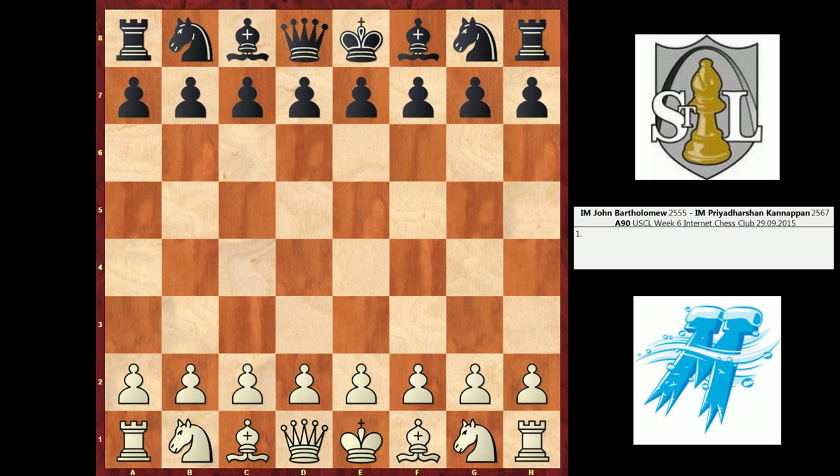Hey guys, this is John, and I'm back for another U.S. Chess League game analysis. This is a game I played on board two of the Minnesota Blizzard versus St. Louis Archbishop's matchup, and my opponent is international master Priya Darshan Kanapin. He's a college student in the St. Louis area from India, and he's a strong IM. I believe he has two Grand Master norms, and in his first season in the U.S. Chess League, he racked up something like 9 out of 10 or 9.5 out of 10, so he is a top performer in this league historically, and this is the third time we've played.